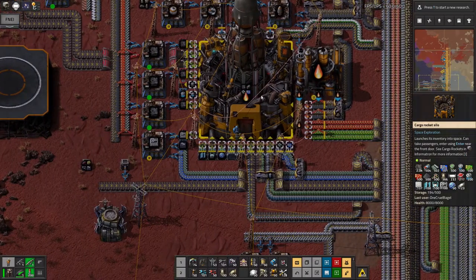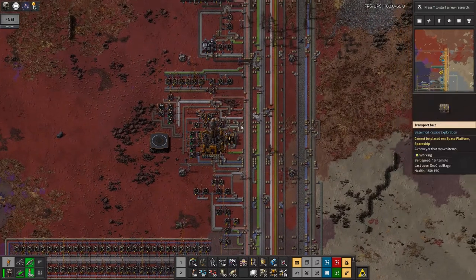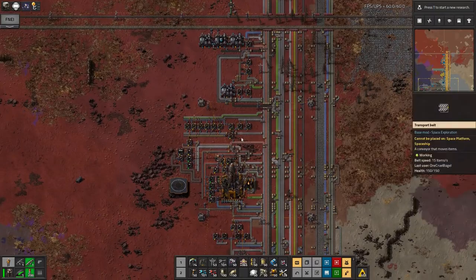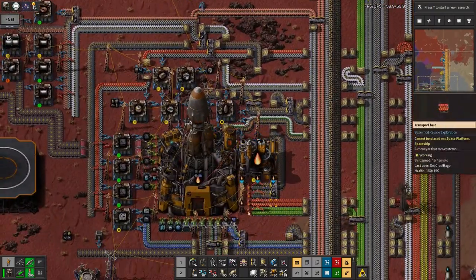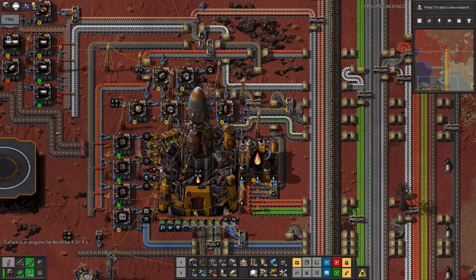The problem is this silo is almost full all the way around — there are inserters on most of the way around it and where there aren't, there isn't room to do anything else. Moving forwards I'm going to need to move this rocket silo somewhere else, somewhere with really good access to the bus so I can have lots of belts coming off it carrying all the different things I want to put into the rocket.